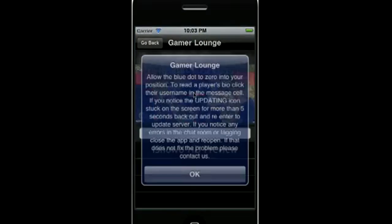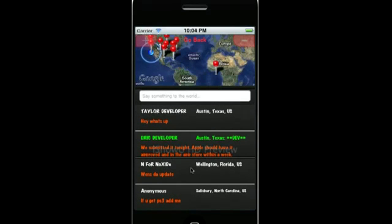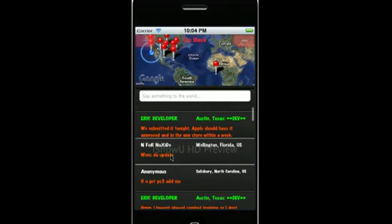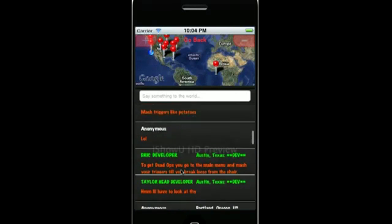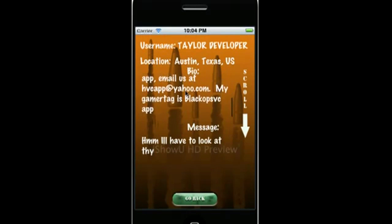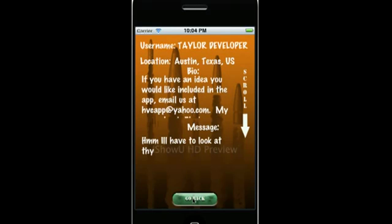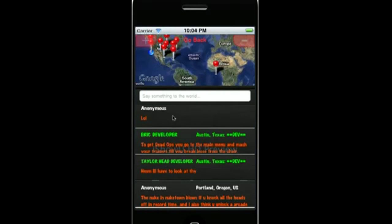Then we have our Gamer Lounge, our GPS-based chat room, which is a really cool way to meet gamers, talk about the game, exchange strategies, or just kill time. You can come in here and post whatever you want. Once you post a message, you can come through here and scroll. The message and bio fields are scrollable, so you can read about any of the other users. Just click on their name and it shows you that.